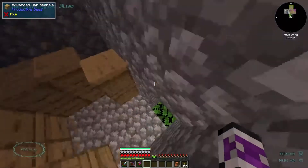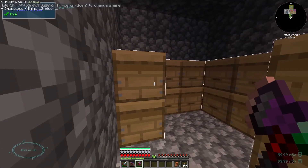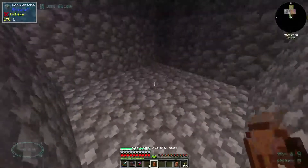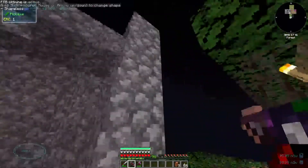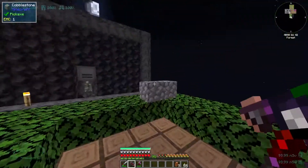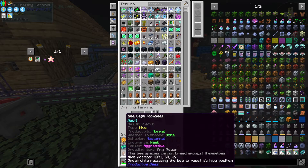I think I messed up — my wither rose was consumed, so I figured that I got a skeletal bee. Maybe I just accidentally tried breeding a zombie. Well, I've got more wither roses. There we go — withered bee. Now I may as well get rid of this giant cobblestone box. I can get rid of the rest of these zombies and skeletal bees. Just need the withered bee.